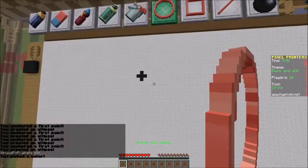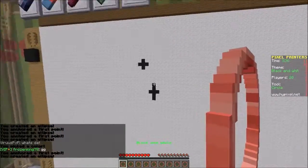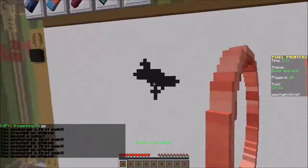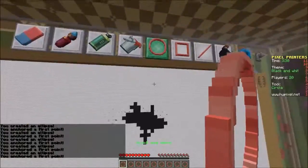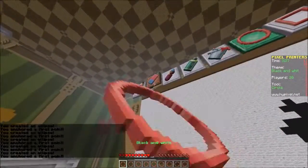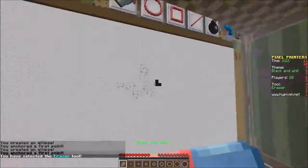How do I... what did I do? What's going on? Oh gosh. Oh dear. Let's get the eraser here. Come on. What are we doing? We're trying to do some black and white.